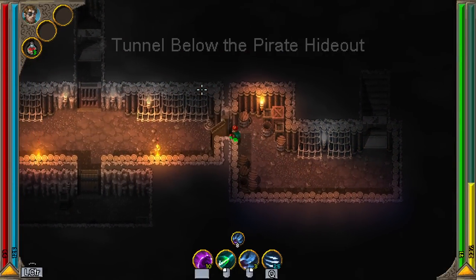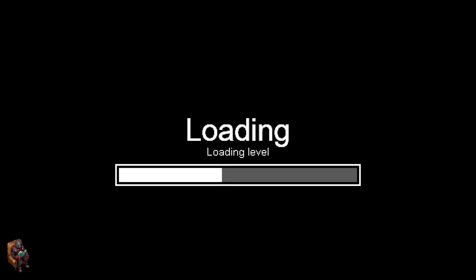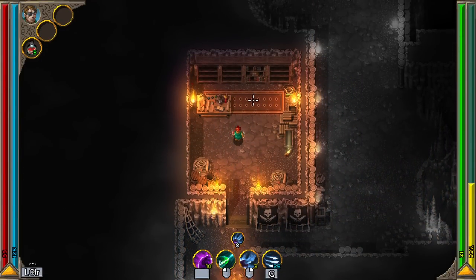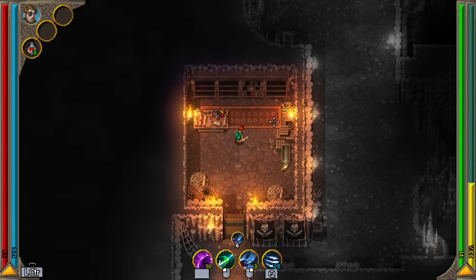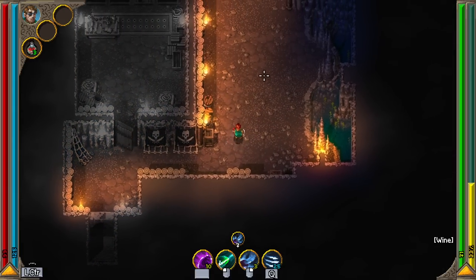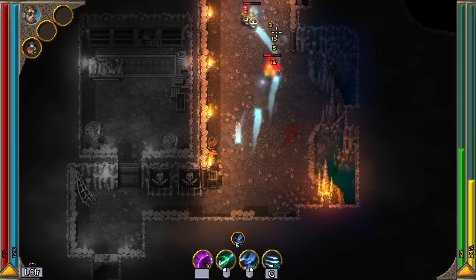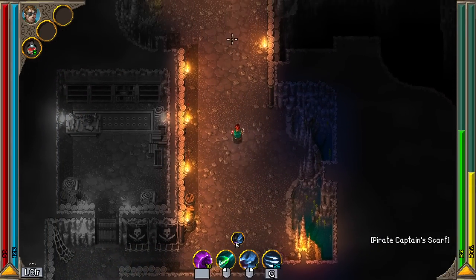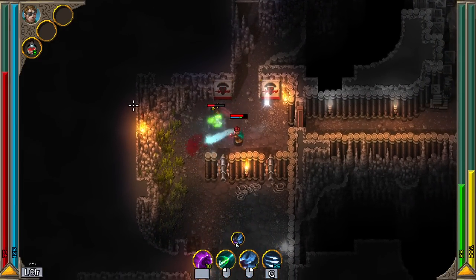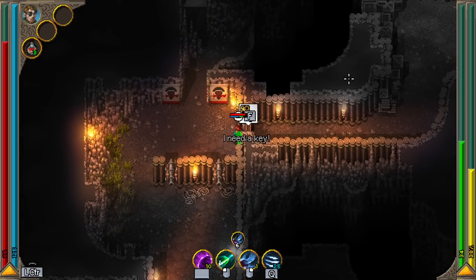Yeah, there we go — below the pirate hideout. I think my key goes here. Down we go. I just lied about going outside — we're actually going even further in. That's a trap I saw. You can see I can have up to eight souls, which is what that number is there. They do slowly regenerate. There's somebody who wants to talk to me.